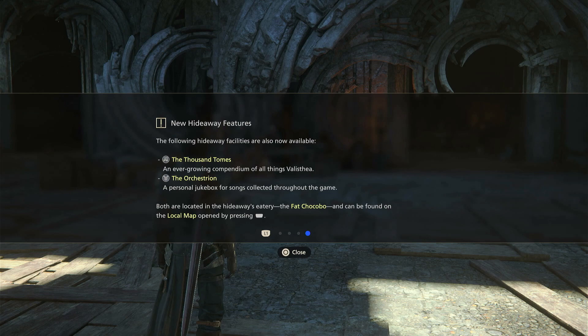New hideaway features — the following facilities are now available: the Thousand Tomes, an ever-growing compendium of all things Valisthea. The orchestration — a personal checklist for collecting music throughout the game. Both are located in the hideaway eatery.